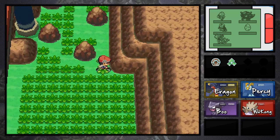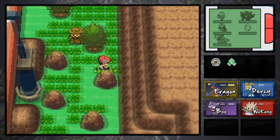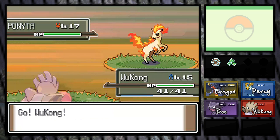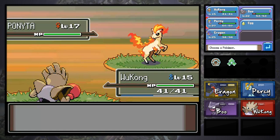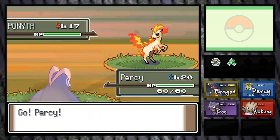Let's get this Pokeball. Oh nice, a Super Repel! We'll definitely use that once we run out of repels. We're just kind of exploring the areas. We have repels and yet these stupid Pokemon still run into me. I'd catch this Pokemon, but I have Wukong up front. That's dumb — I'm going to put Aragorn up front so we don't run into stupid wild battles.